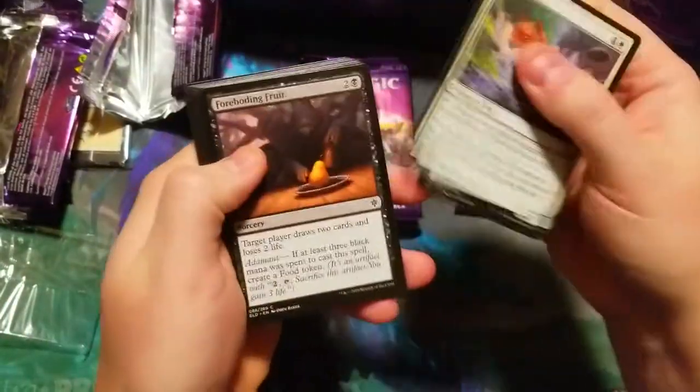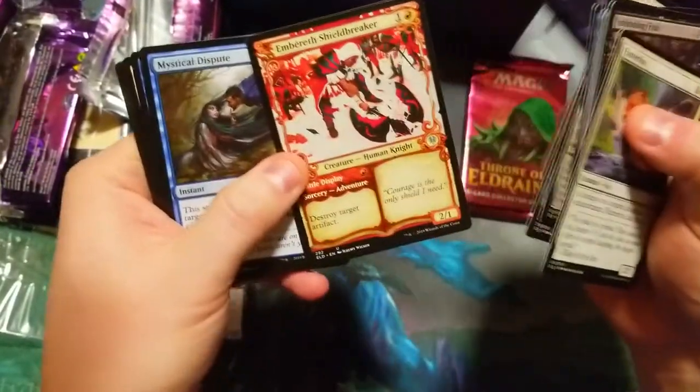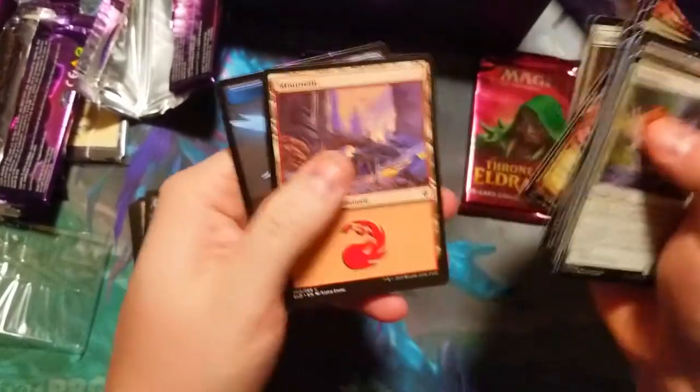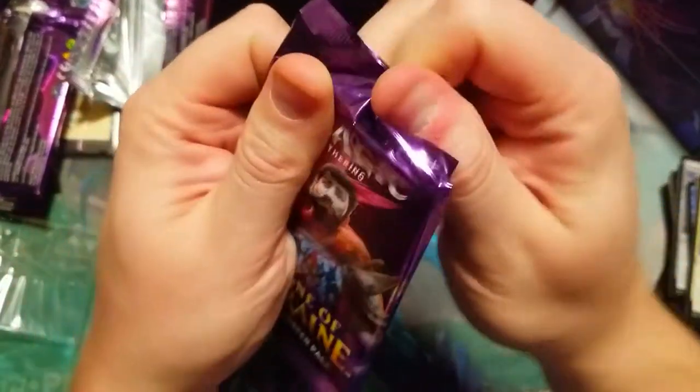Nice Butter Fox on the opening. And a nice Embercleave Shield Breaker showcase — very nice — plus Lock Dragon and a Charming Prince. I think Charming Prince has gone up in value a little bit.